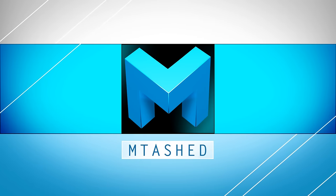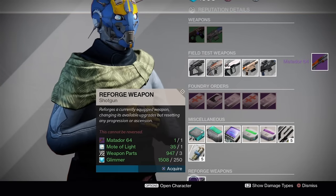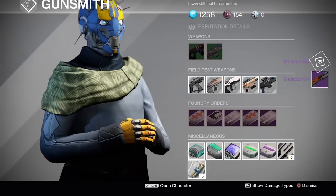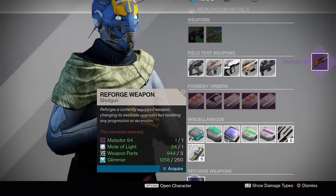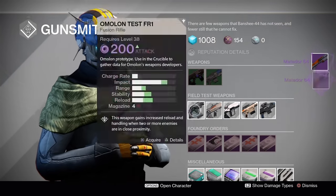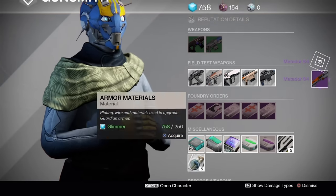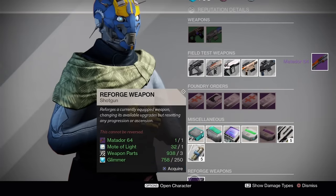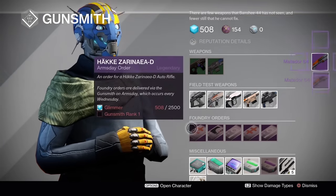Hey everyone, Entast here. I wanted to showcase and test a glitch I heard about with crowd control on year one shotguns. I actually saw this on a guy FalloutPlays' channel — his link is in the description. Check him out; he's got 40,000 subs and is a very smart guy when it comes to Crucible. I don't know exactly who discovered this glitch first, so I apologize if I don't give that person credit.